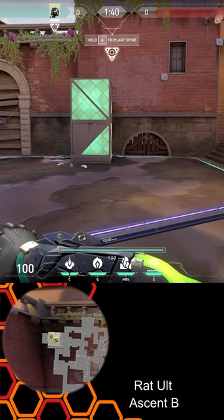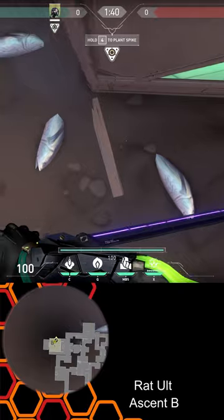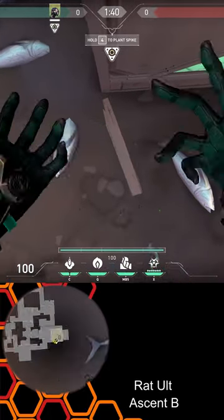Rattle for Ascent. If you come to the B site, over to this box and line yourself up so the cursor is on the left side of this wooden plank. Pop your alt.